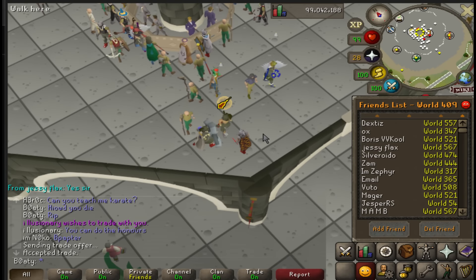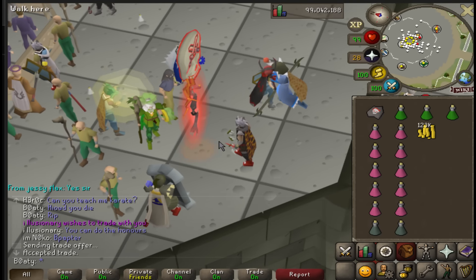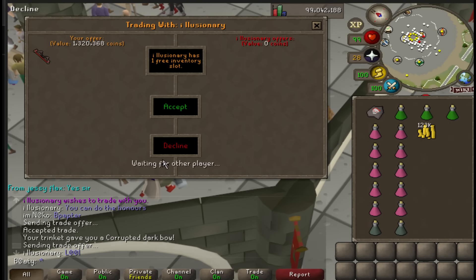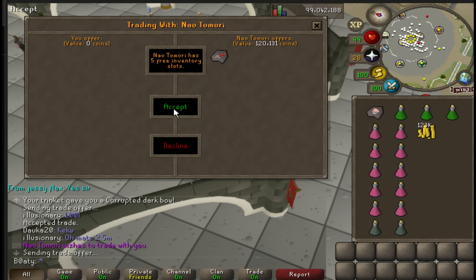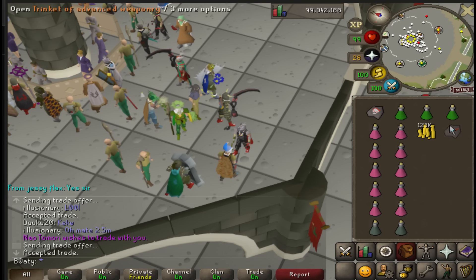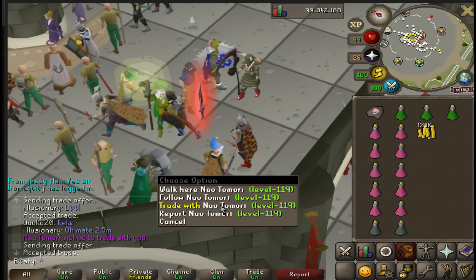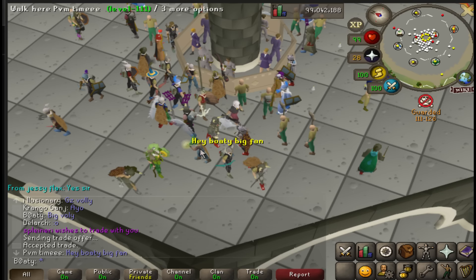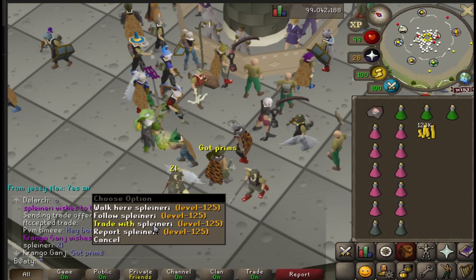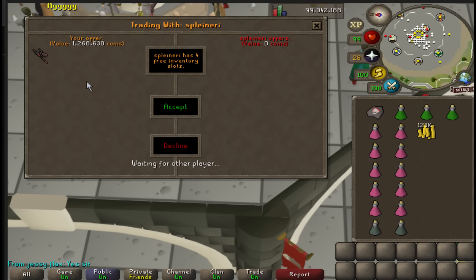Been given a trinket by Illusionary - best of luck, please be good. Enjoy the dark bow. Nio Tomorrow giving the trinket over - best of luck sir, please be big. No. Splenary has sent in the trinket, good luck. Yes - I made someone money!